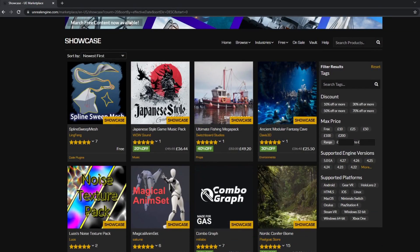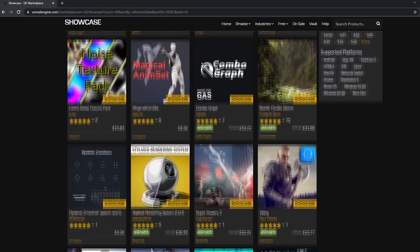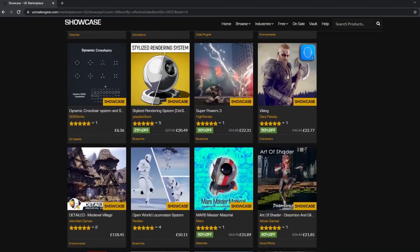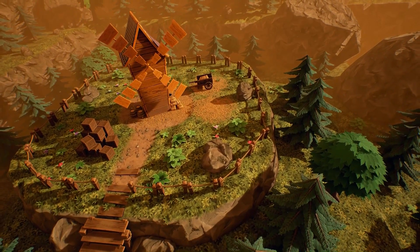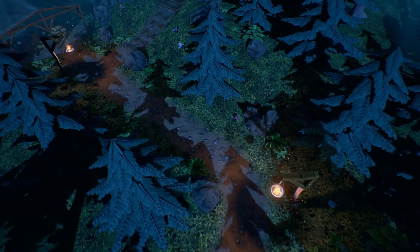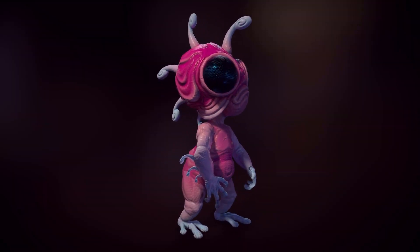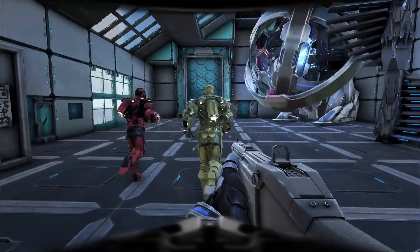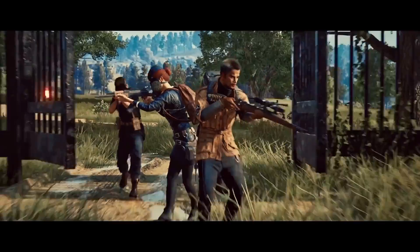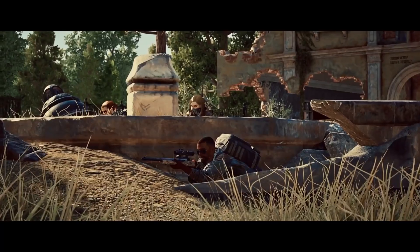Method 1 is selling assets on the Unreal Engine Marketplace. You can sell a range of different assets here to help people build their projects. You can sell 3D environments, character animations, icons, blueprint systems, and a load of different assets. People normally use assets from the Unreal Engine Marketplace to help them save time in their projects. Even popular Unreal Engine games such as Ark Survival Evolved and PUBG made use of Marketplace content in their development.